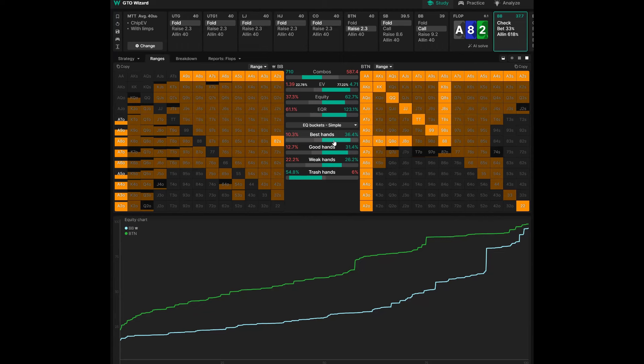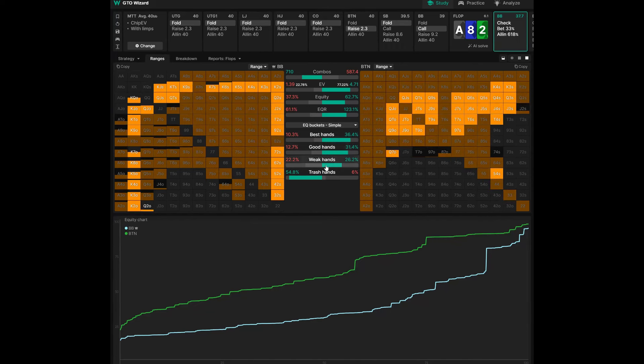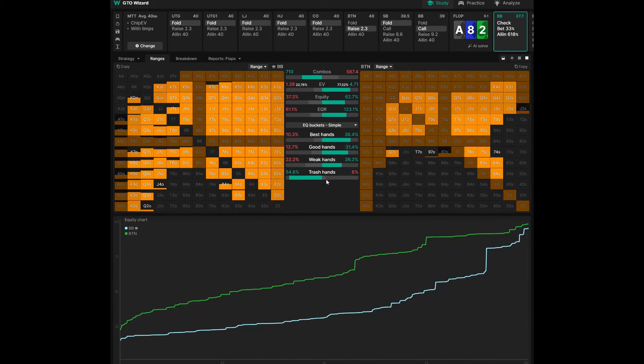When you hover over it, it shows you the hands considered to be in each bucket. Good hands at 50% to 70% — that's a lot of middle pair, under-pairs like sevens and sixes. They're good but not great on this board. The button has a clear advantage there. The two players have roughly the same amount of weak hands, but far more trash in the big blind's range.